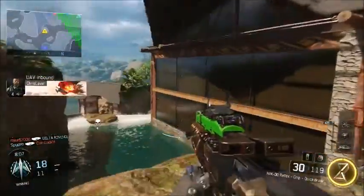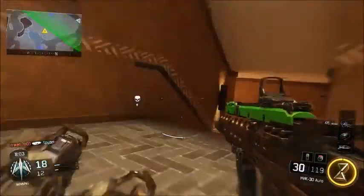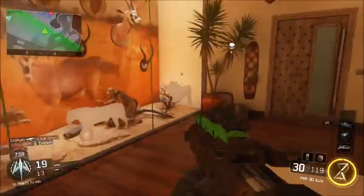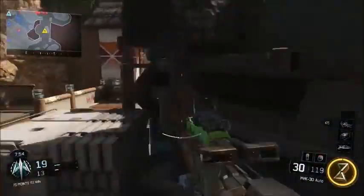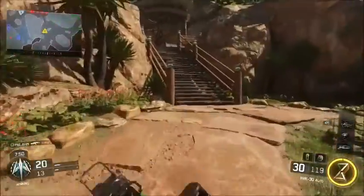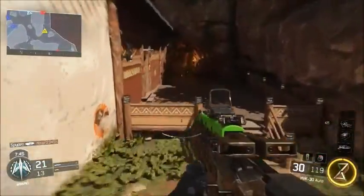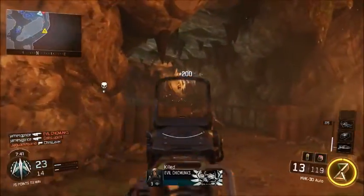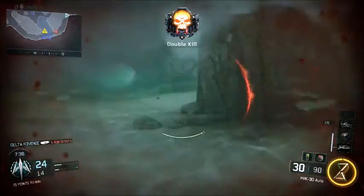Now we're moving into the shotguns. There are 2 classified guns for shotguns. Seeing as we've already got a pump-action shotgun and a fully automatic shotgun, I'm thinking we could get a semi-automatic shotgun such as the Bulldog from Ghosts and Advanced Warfare. I have no idea what the other one could be, but that's what I assume.